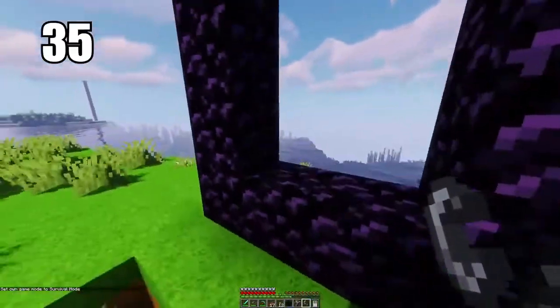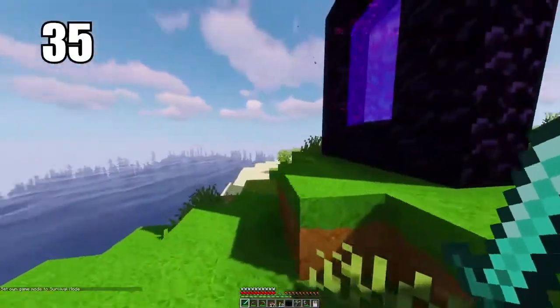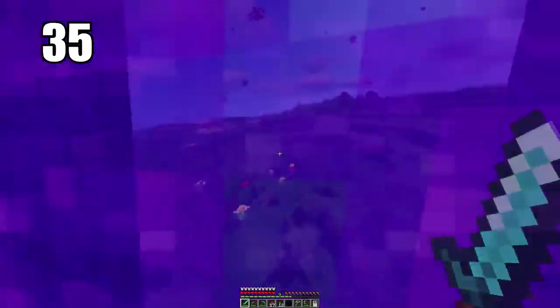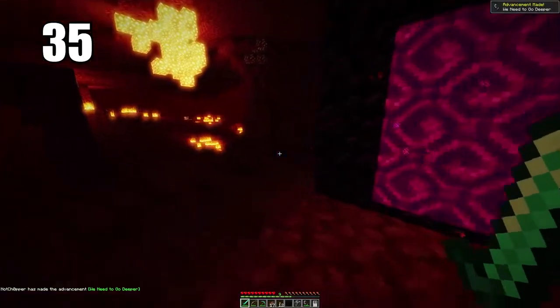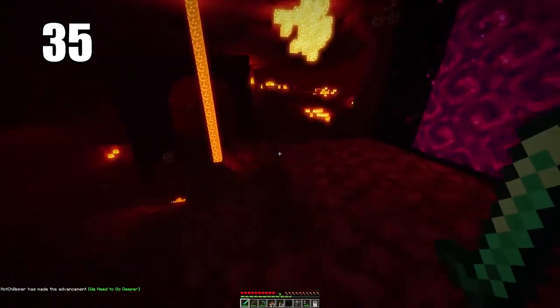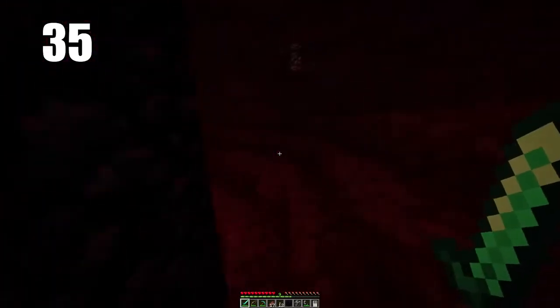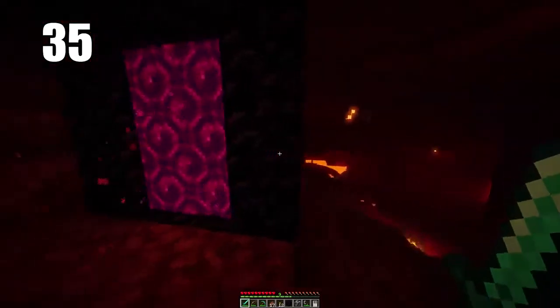Tip number 35 is keeping your Nether portal safe. It doesn't really matter too much where you put it in the overworld, but what's important is protecting it on the other side when you get to the Nether. It's going to spawn essentially anywhere in the Nether, and if as soon as you come out you're in danger from a ghast or surrounded by enemies, it's unsafe. I recommend building a turtle shell defense around your portal, because that's your only ticket home and you've got to prevent it from being destroyed.